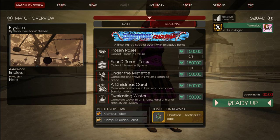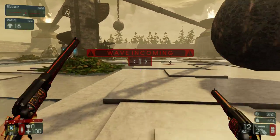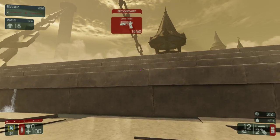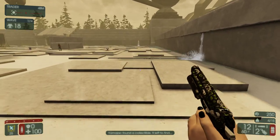Welcome back, this is Yamajack. Today we got Gunslinger Elysium Endless Hard. We're going to be playing on Hard — Hard or Higher is what we have to do for this Endless. Get to Wave 15. And this is going to be our attempt at finding all of these collectibles, perhaps the Roses and the Tomes as well.